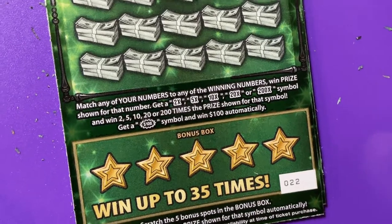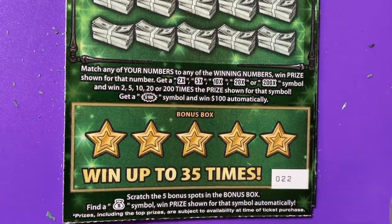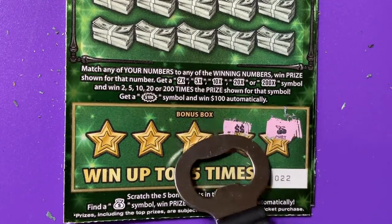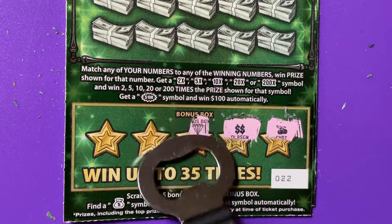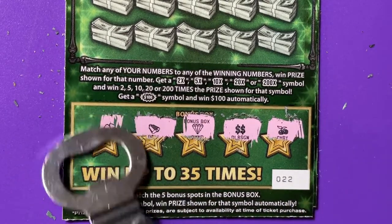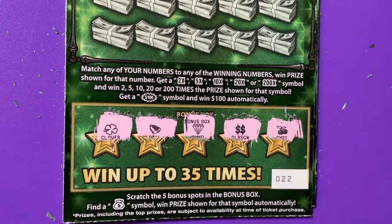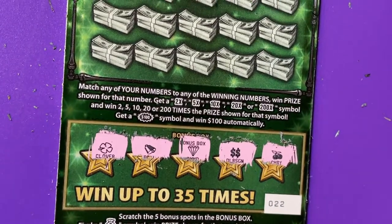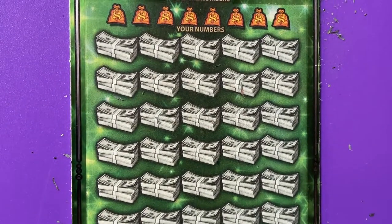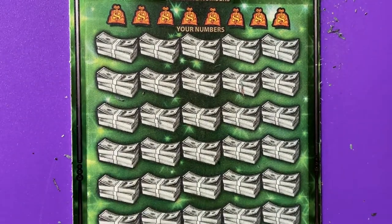24 — now we're going to do ticket 22. Let's go ahead and do the bonus box: cherries, double dollar sign, diamond, a bell, and a clover. Nothing in the bonus. I was hoping we would get one bonus — I don't see it.